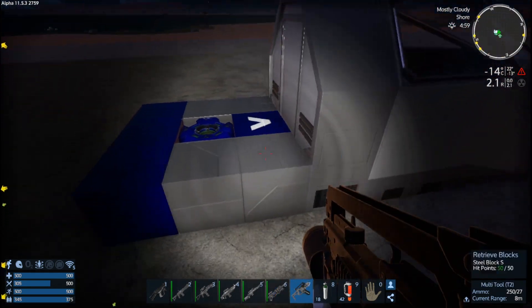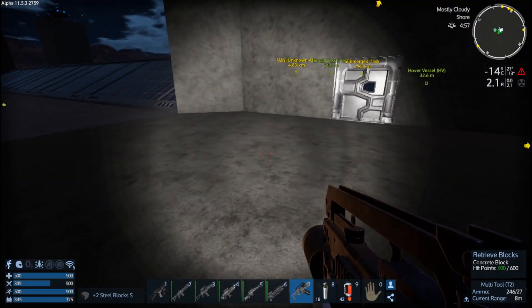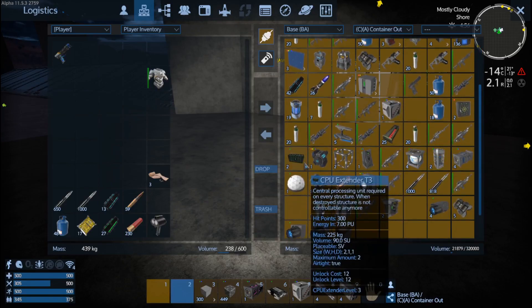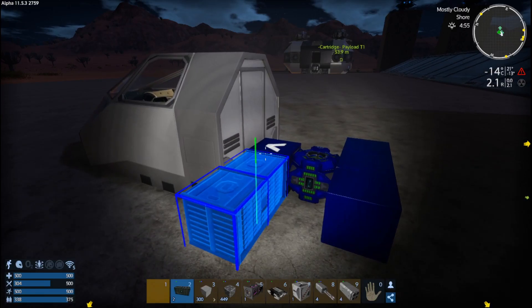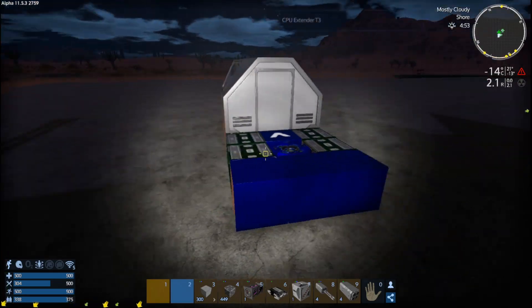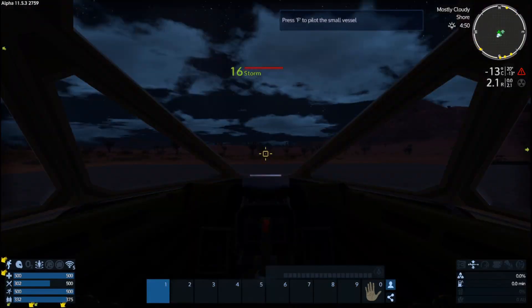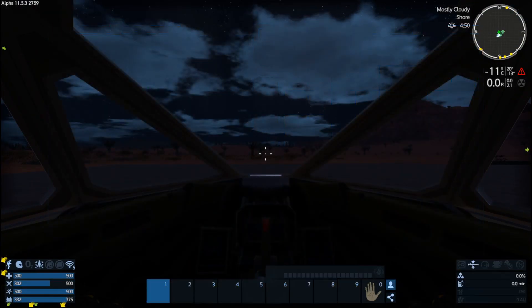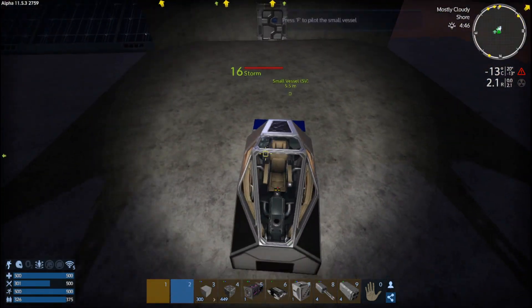We want to take out these blocks, and then we want the container extenders T3 — you need two of them, which requires two bridges for each one of these CPU extenders. Now if I hop on my ship and hit P, go to CPU statistics, I can put 40,000 CPU into this, and we're only at 61, so we're doing pretty good right off the get-go.